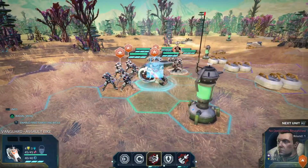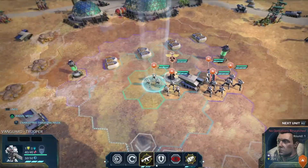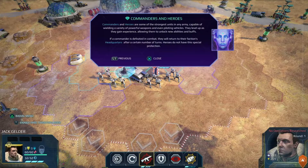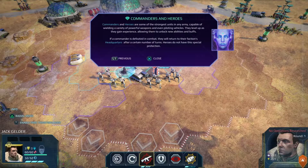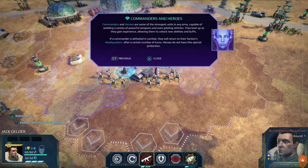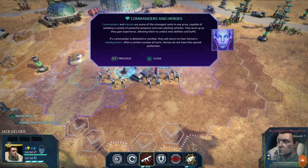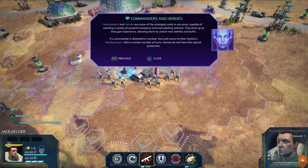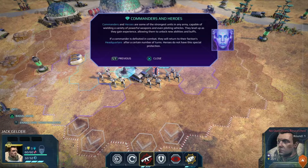They're automatically starting me off focusing on this motorcycle-looking thing, but if I tap R2 I can go between units. Commanders and heroes are some of the strongest units in any army, capable of wielding a variety of powerful weapons and even piloting vehicles. They level up as they gain experience, allowing them to unlock new abilities and buffs. In the tutorial you get assigned a commander — you can make a custom one, but throughout the tutorial and campaign I believe you play as preset commanders.